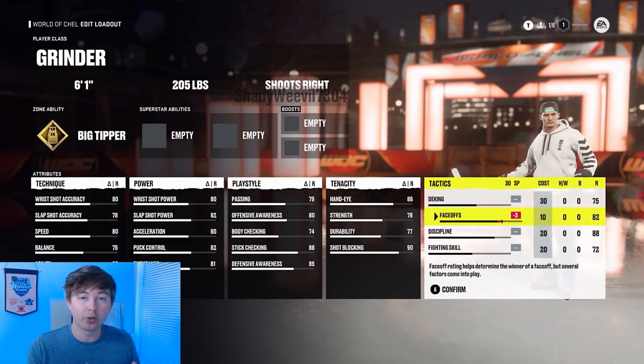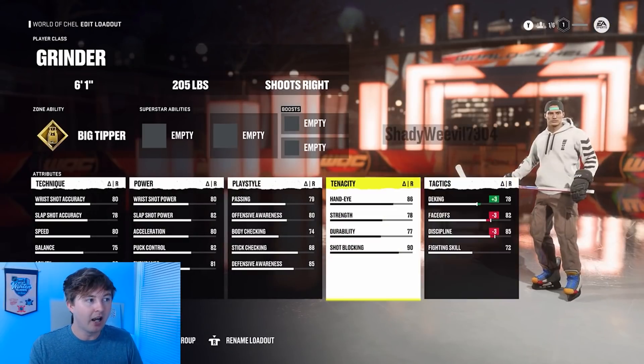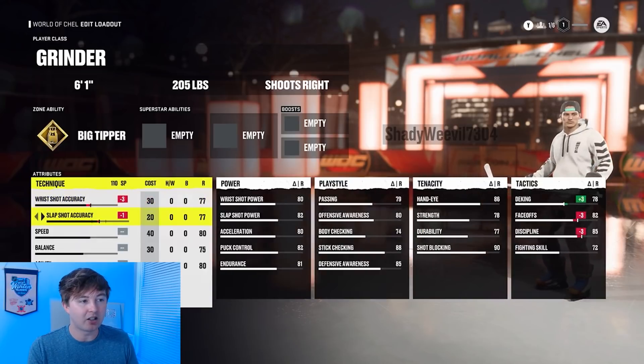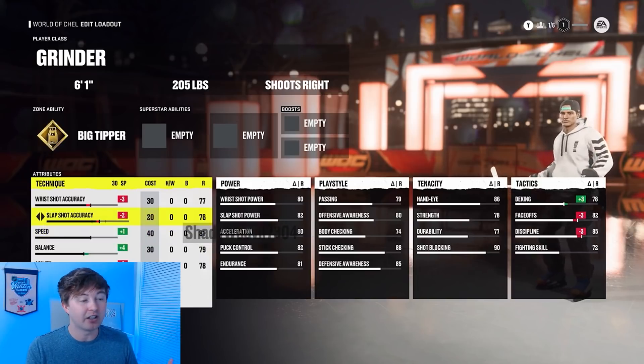Now on top of the new X-Factor customization, guys, you can actually now edit your individual stats again. This is something the community's been asking for for a while. There are limits to this, but I think it's a really cool system they're using. Basically it has to do with each attribute category. Looking at Technique here, wrist shot accuracy has a cost of 30, slap shot accuracy 20, speed 40 — because it's probably the most important stat — balance 30, agility 30.